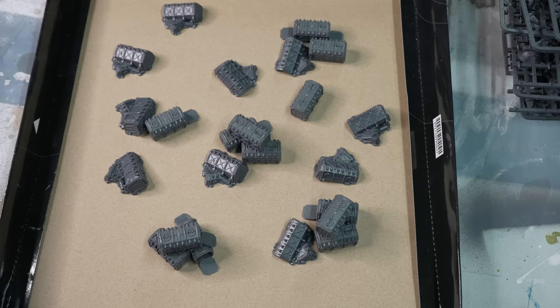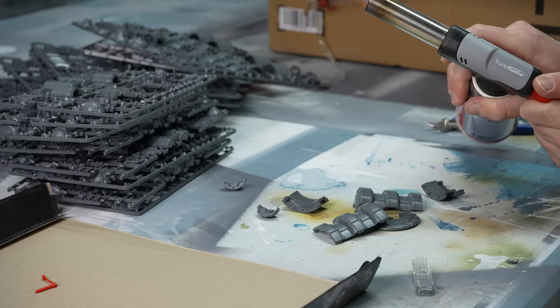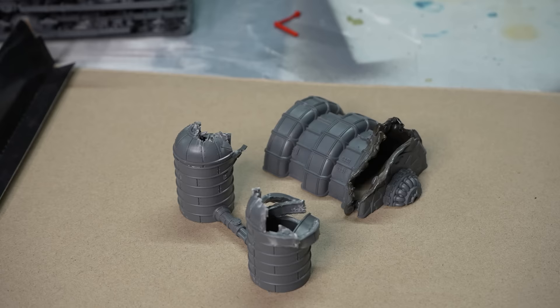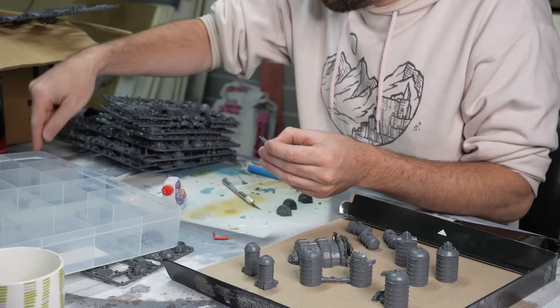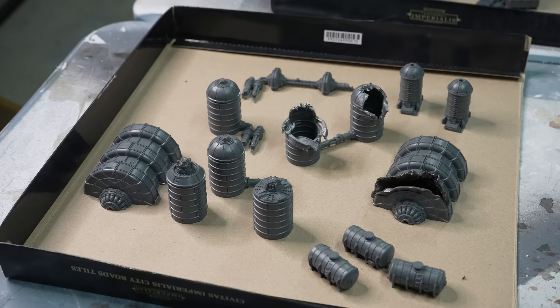First I gathered up all the little mini shipping crates — which are just incredibly adorable and come in both intact and ruined versions — and then I got a bit more fancy, grabbing some of the silo pieces which I've been using to make up void shield generators. But in the ruined city the few outer localized voids that were deployed are long since blown out, so it is blowtorch time.